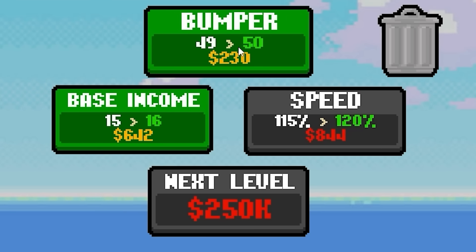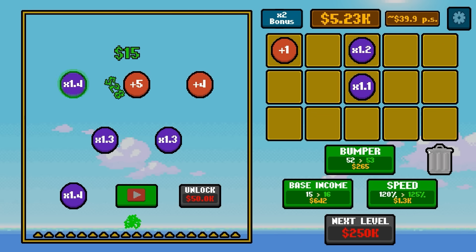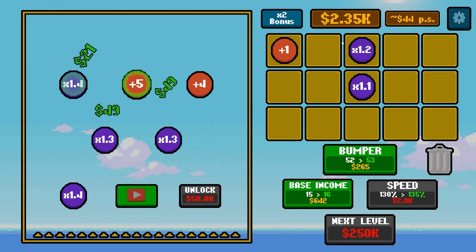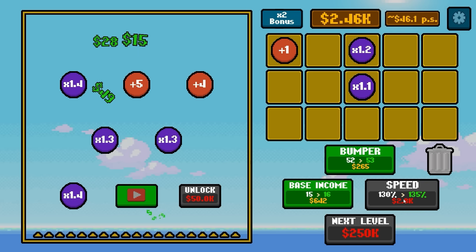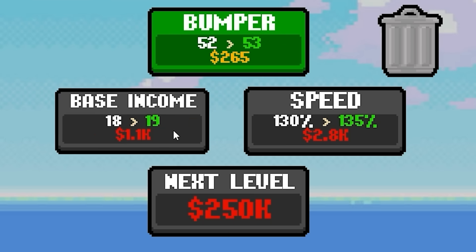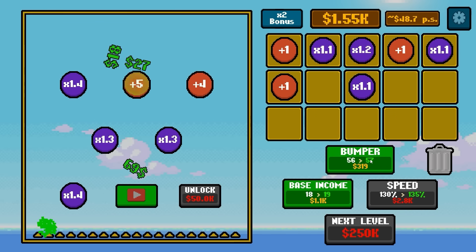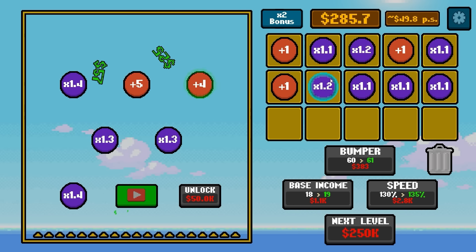Base income is going to be $15 — that's going to help with some easy math. $6,000 later, we're going to increase the speed just a touch. Let's just spend all of that. We still got $2,300 left over. We're at 130% speed, and we can really feel the difference. The rest of that goes on basic income — now we're in the mid-50s dollars per second. We're at 55 DPS. We're going to spend almost $3,000 on more bumpers and lots of multipliers.